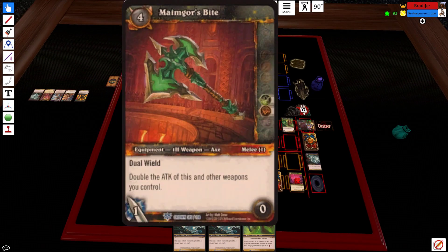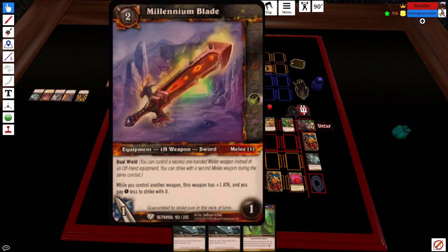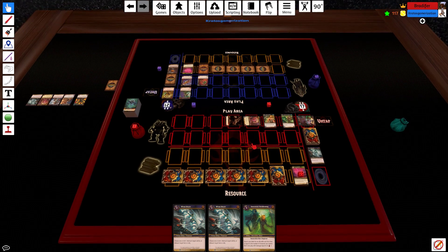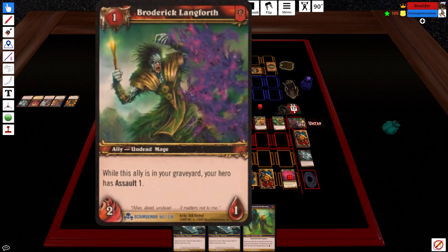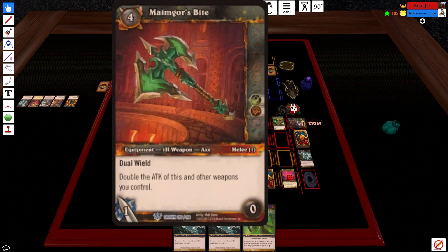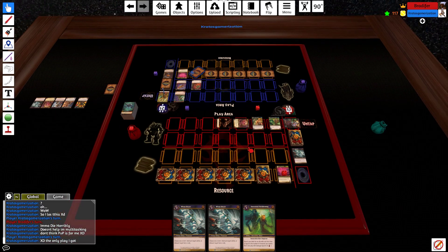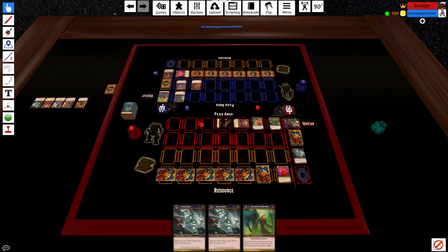This would do two, and this doubled up to four — so he can swing for six and not kill me. Broder can play but it's a little too slow at this point. Flip the hero and swing — weapons cost zero. I'll take the six.